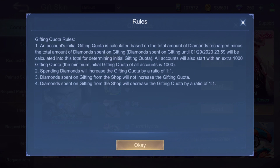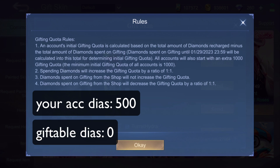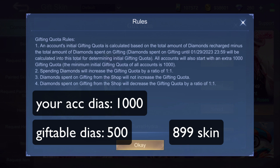And this is how it works. Let's say you have 500 dias in your account and you have 0 giftable dias. You recharge 500 dias, so now you have 500 giftable dias and a total of 1000 dias on your account. Now you want to gift your friend a skin worth 899 dias, but you can't. It's because you only have 500 giftable diamonds based on your recent recharge, meaning you can only send a skin worth up to 499 dias.